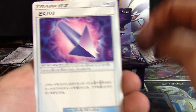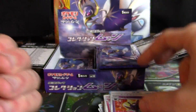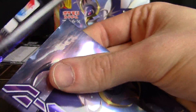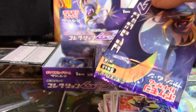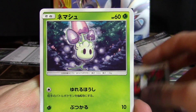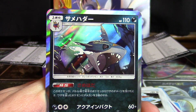Only had that one box dip there. Poison Barb, Surskit, Granbull, Spearow, and Cosmoem. And then we have a Turtonator, Marowak, Drowzee, Trumbeak, and a Sharpedo.